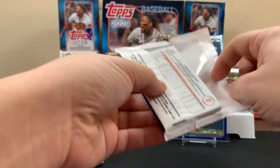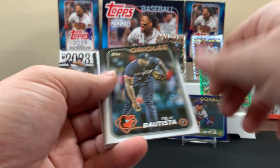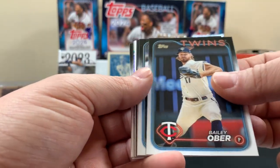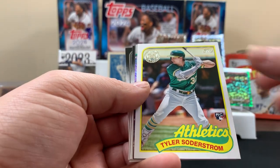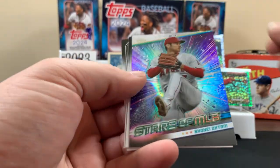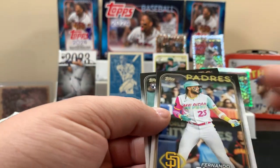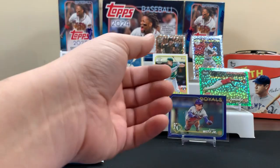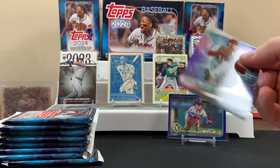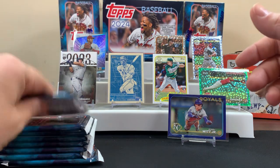We're doing all right, we got some cool stuff up on the board already. I'd like to pull more home run challenge cards — I think we probably have about four of them by now. Who's that Angel pitcher? Shohei! That's cool, I like that. This might be one of his last cards in an Angels uniform. We'll throw him up there, all right, next pack.